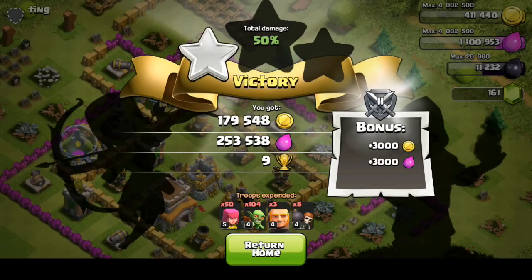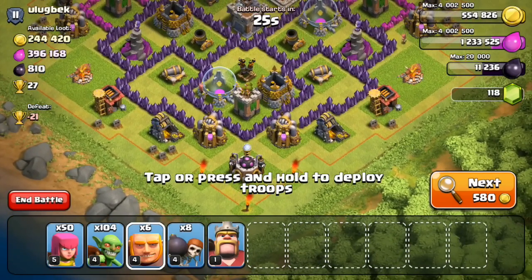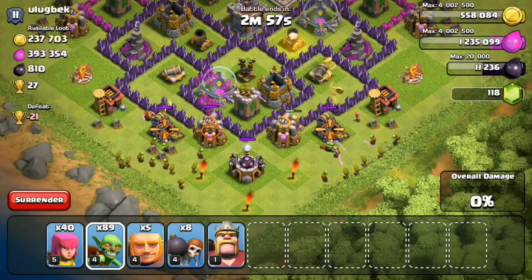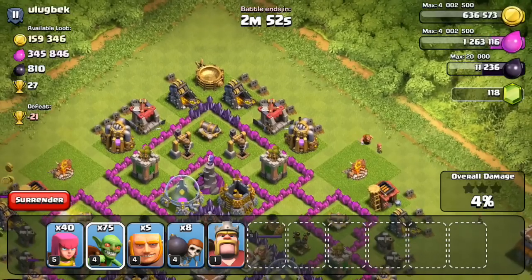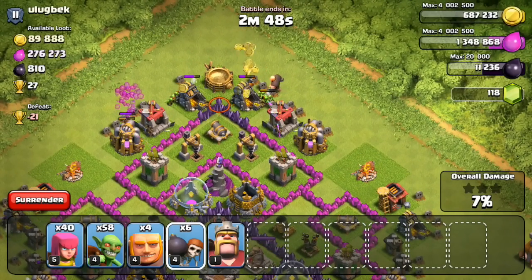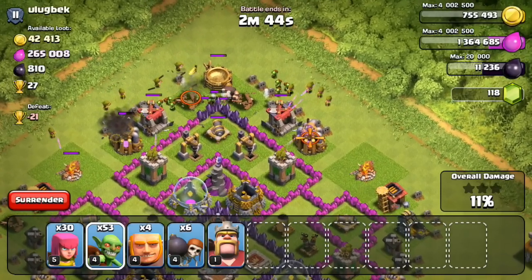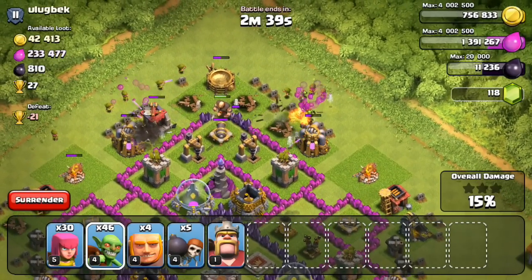In the end for this raid I sort of just tactically took care of the stuff on the outside and got over 420,000 resources. The next one is even bigger — 400,000 elixir and 250,000 gold. I'm going to do the same thing here. Most of the mines and pumps are on the outside, but this guy has 810 dark elixir on the very top. I'm going to make sure I break through there because I'm only 1,000 dark elixir away from upgrading my Barbarian King to level 2.